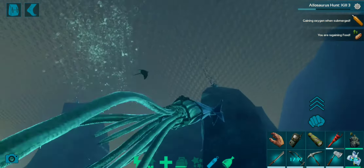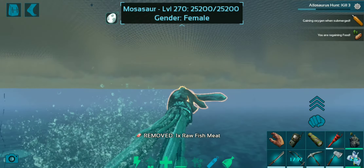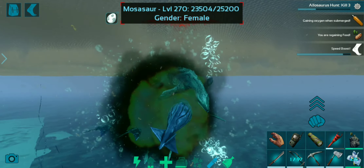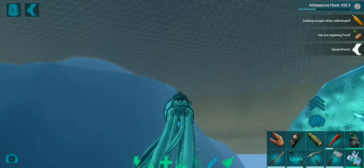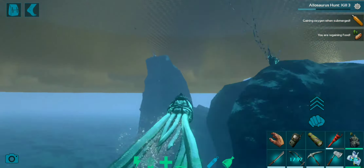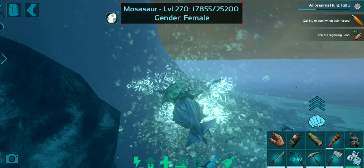Alright, so that's a Mosasaur level 270. You'll be quite amazed to see how fast the health drops — 25k health, 23k, and there we go. The ink doesn't make any creature aggro onto the Mosasaur — how sad. But we can just melt down this Mosasaur's health by ourselves without any problem. 20k and it just keeps on dropping.